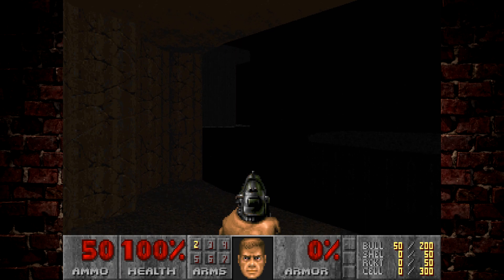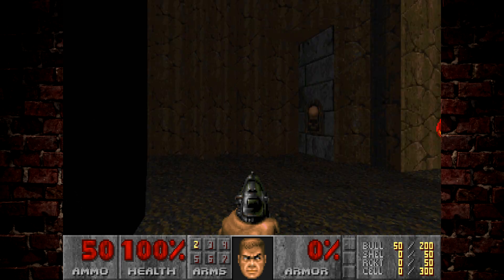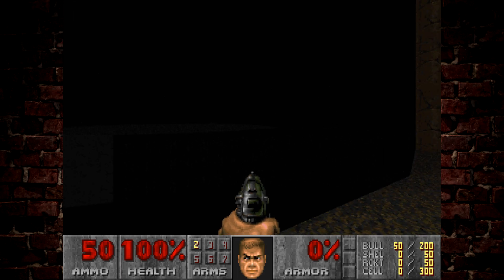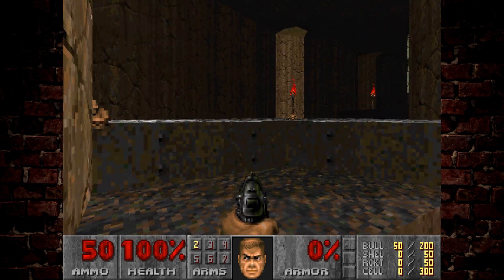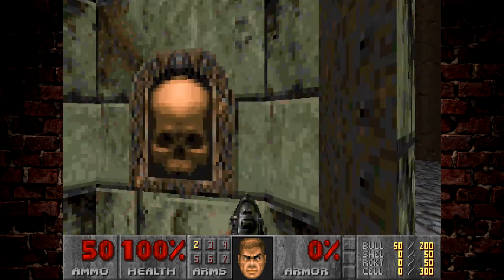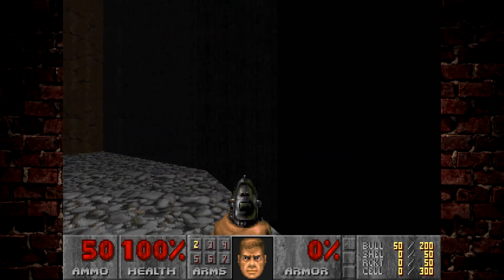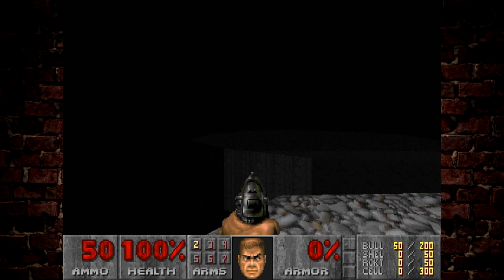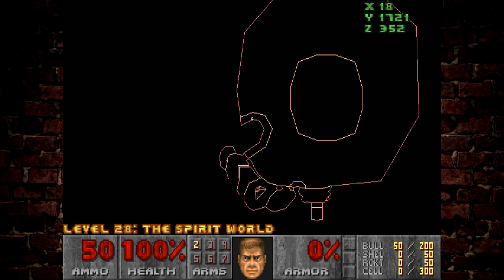There's nothing really interesting to talk about with the beta version of this level because it's effectively a half-finished version of the final level. Romero clearly hadn't finalised the design yet, but the overall layout — the frame of the level — is here, including the starting part. You can see in the middle there's the platform where the stairs lead up to the cyberdemon and the exit.